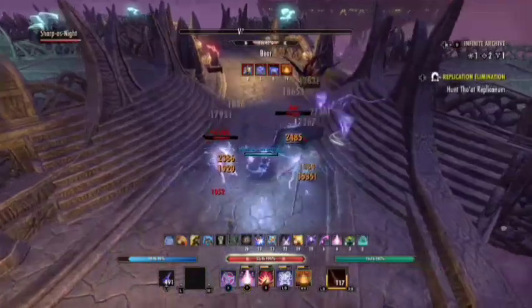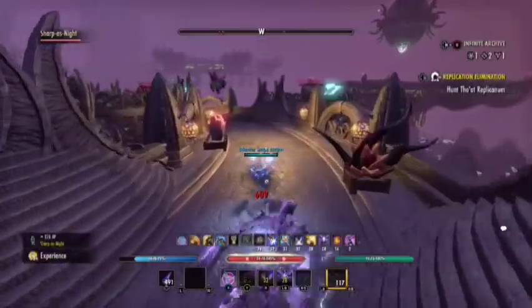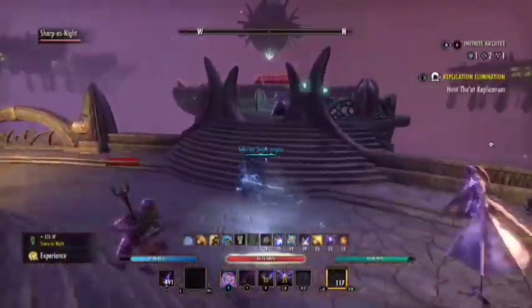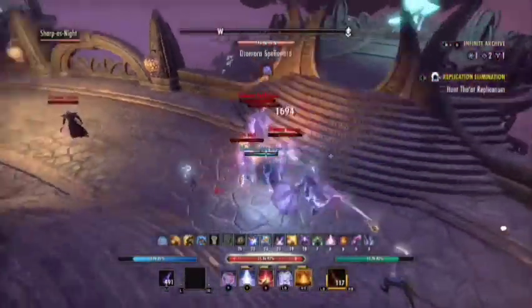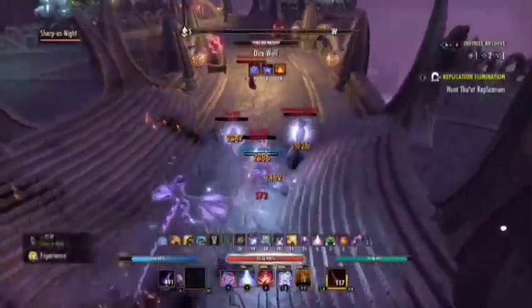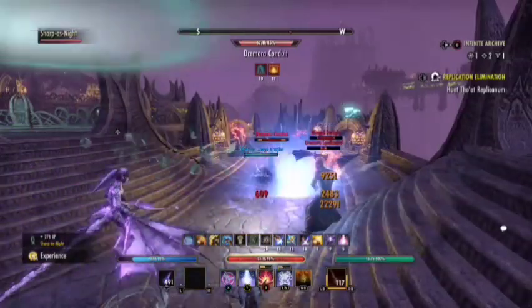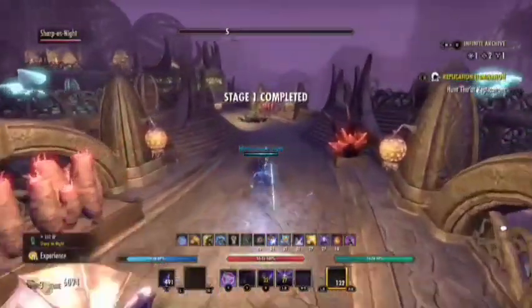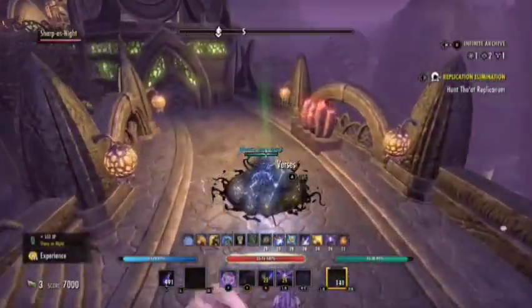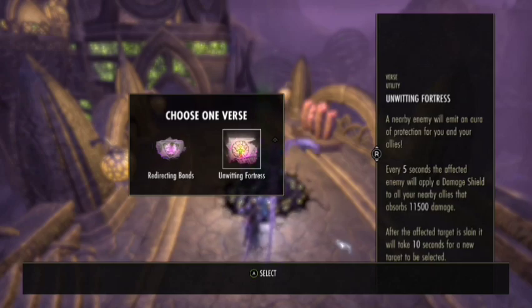There are many different verses and visions - defensive, assault and utility verses. They all do different things: some give you extra gold, some give new damage types, others increase damage shields or give you pets that do unique things within the Infinite Archive. Most pets are only for the current round, although proper permanent pets will be added in future updates. I'm going to pick the Unwilling Fortress as I think that's a more superior verse for this.